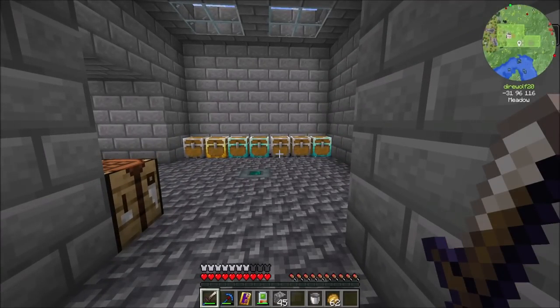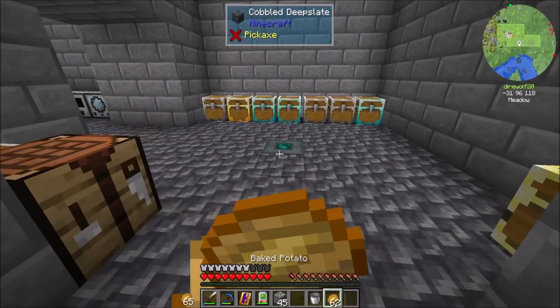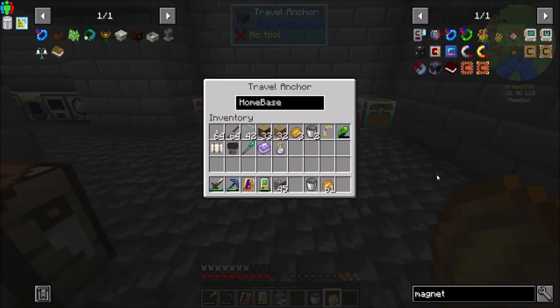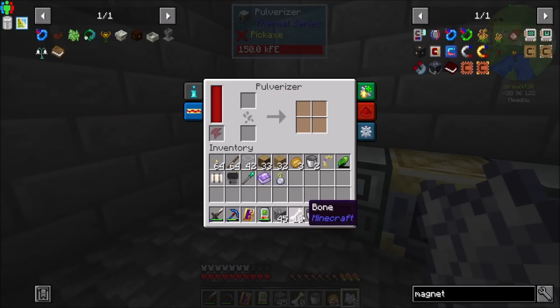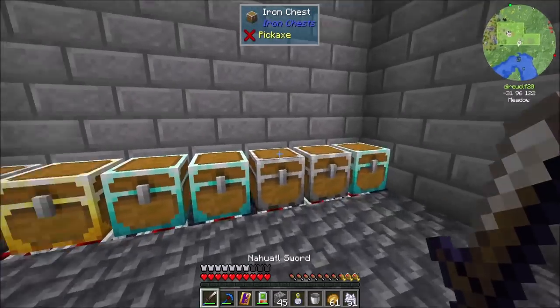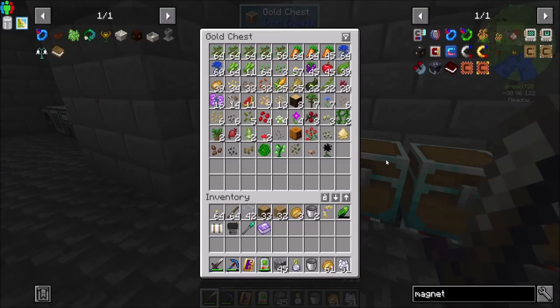So let's get started with Botanía today, get the basics up and running, then work towards more cooler stuff. Botanía is pretty sweet — awesome mod. I'm going to get myself a handful of bone meal by pulverizing a little bit of bone, which just makes a little bit more bone meal per bone. And then we want to do some floral fertilizer. To make that stuff, this is kind of your first step into the mod. We're going to need some dye — red dye is not a bad place to start.